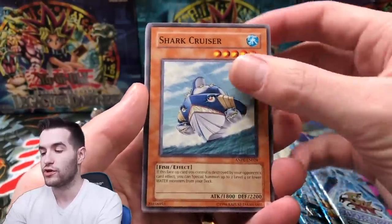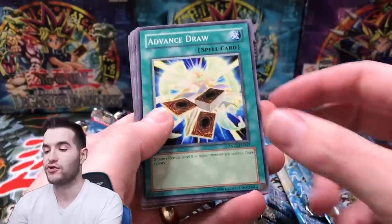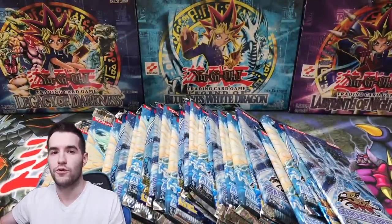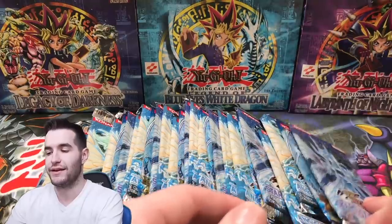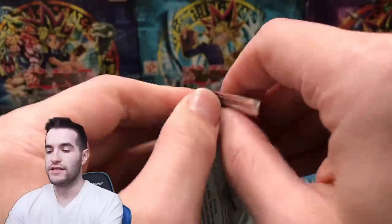Genetic Woman. Shark Cruiser. These are pretty old packs at this point, so this is pretty cool. Turbo Rocket and Advanced Draw. One of you guys actually sold me these, so I really appreciate that. If you guys have stuff — or especially sealed product — that you want to sell me, hit me up and I may or may not get it. If it's really expensive then I might not, but sometimes I will get the expensive stuff.